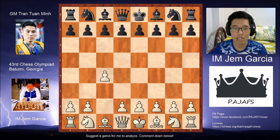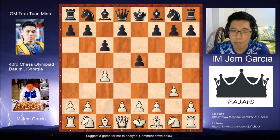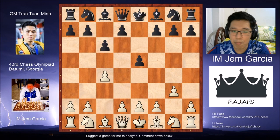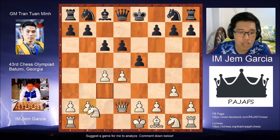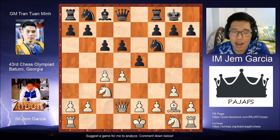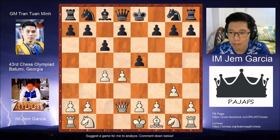Let's go to the game. The game starts c4, e5, g3, c6, and then knight f3. In our past game, I played d4 and then bishop b4 check, bishop d2, bishop takes d2, queen takes d2, d6, knight c3, knight f6, bishop g2, and then castling. Although that game was a draw, I didn't feel like I was getting an advantage, and I really wanted to win this game to help the team.